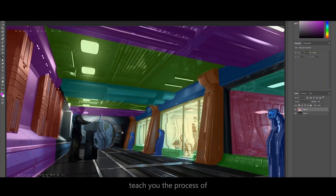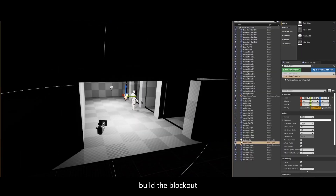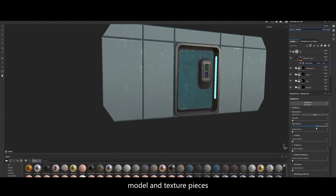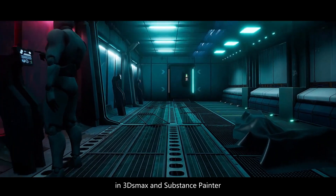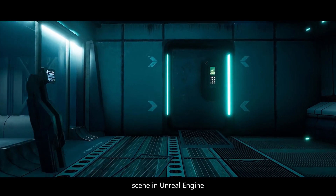In this course, I will teach you the process of creating a game-ready environment from scratch. We will find the references, build the block out, model and texture pieces in 3D Max and Substance Painter, and then prepare the scene in Unreal Engine.